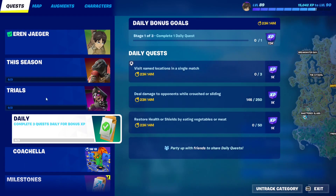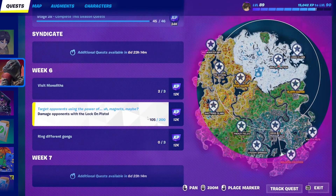Just go to the Seasonals and you should be able to find the deal damage with the lock-on pistol quest. As you can see, I dealt 105 damage — you need to deal 200 in total.